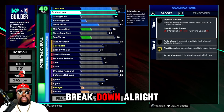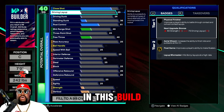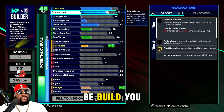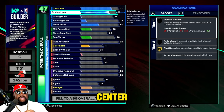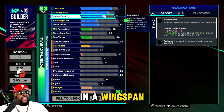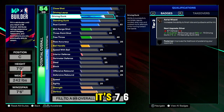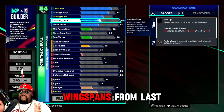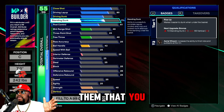I'm in the builder trying to make the official Joel Embiid build. I put him at center, height seven foot, 242 pounds, and a wingspan of seven-six. Let me move my cam out the way so you guys can see that.